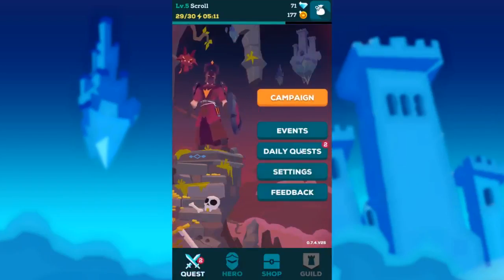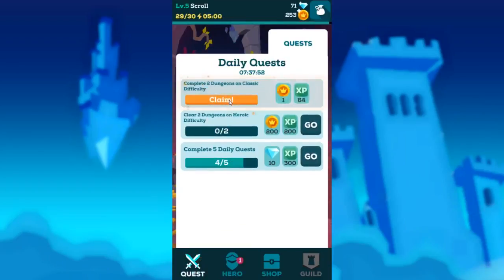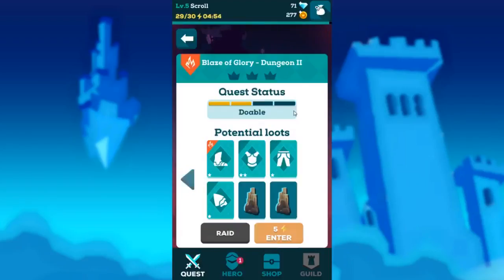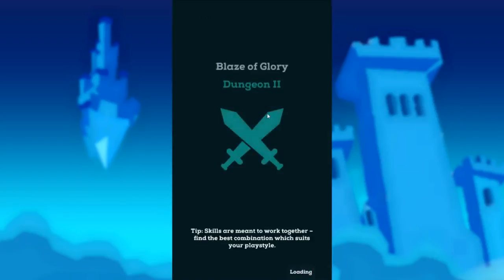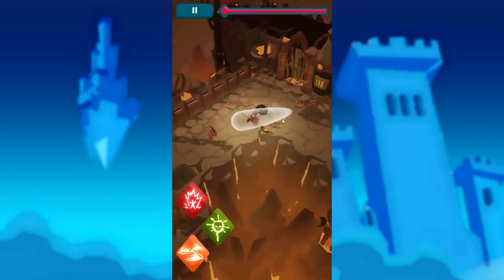I got some daily quests done — oh, game froze. That's been happening less and less, so that's nice. Take those raid tickets, take that gold. Back to the campaign — we'll do another one. There are fire boots and some minerals I can get. Let's enter that dungeon. Our potential energy boosted up to 30, so that's really nice. The more I play this the more surprised I am at how good of a mobile game this is.